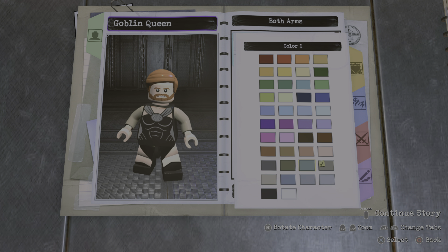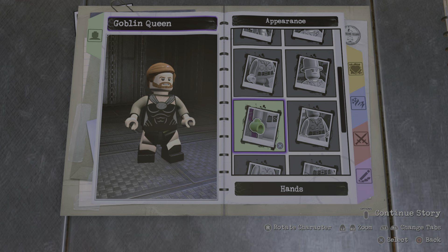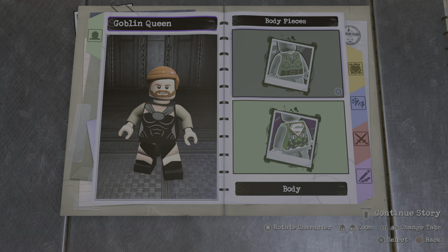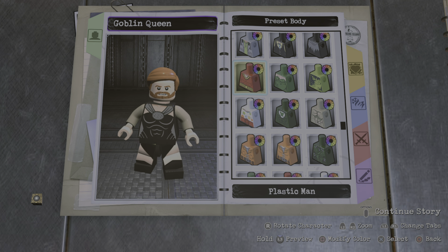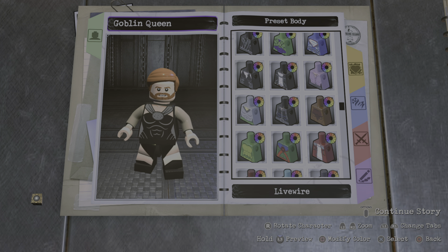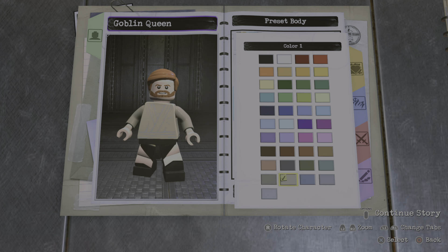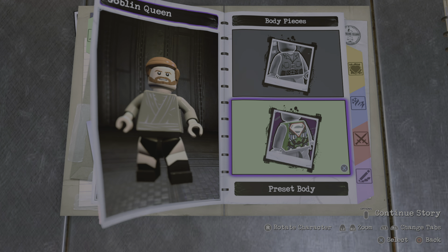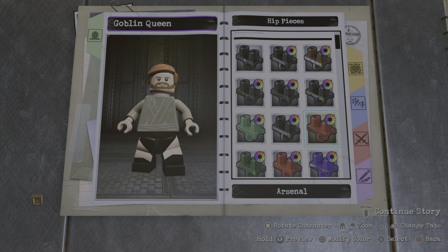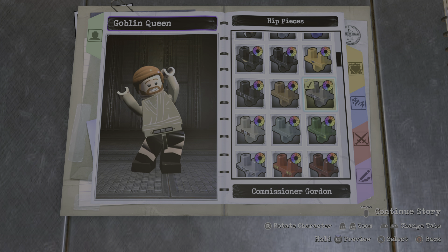I decided to go with a darker one — you'll see why in a bit. The hands, leave them the way they are — they should be the skin tone. For the torso piece, you can go with the League of Shadows. Make it this color, because if you go with the bright color you can barely see the lines, so I went with a darker color. For the head piece, there's no matching option, so I'm just going to go with Commissioner Gordon.